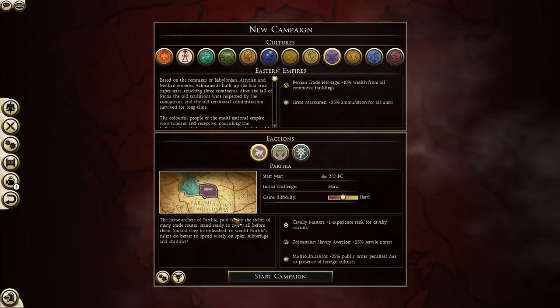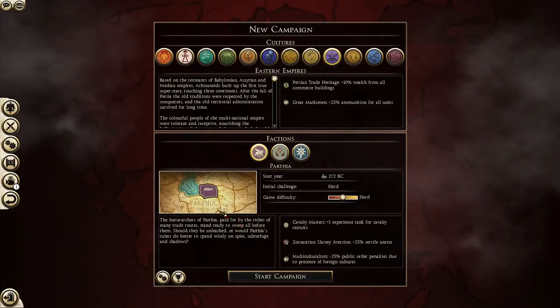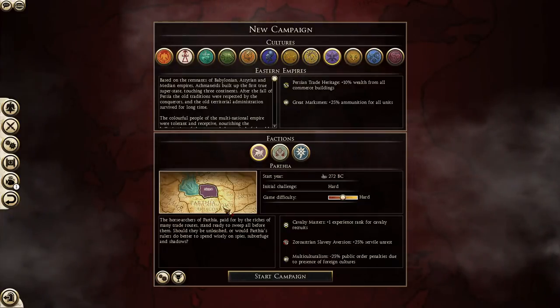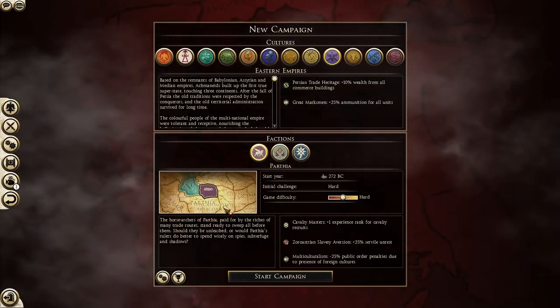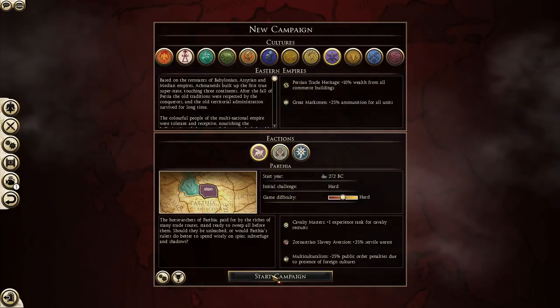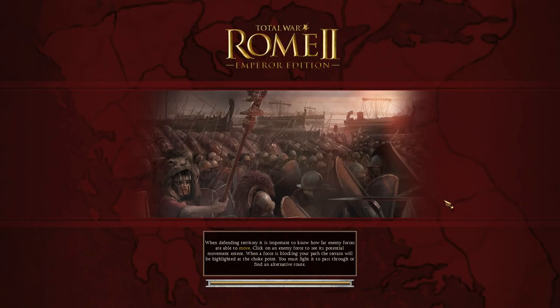I do have some mods I'm using, and I'll leave a link to the mod collection on my Steam page in the description below. Nothing game-breaking — no new units. Just things like four turns per year with seasons, better unit cards and agent cards, that kind of stuff. We'll start here and I'll see you guys after the loading screen.